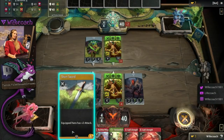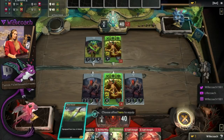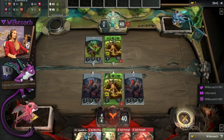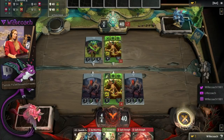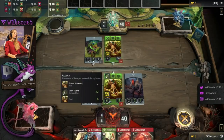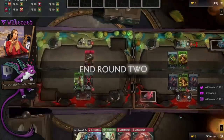Now again we could decide to apply an item — we just drag it on the hero. They have three slots: one is for attack, one is for armor, and one is for health. You can only have one item in each slot. If you apply another item, this item will get overwritten. So you can do it, but it's expensive.